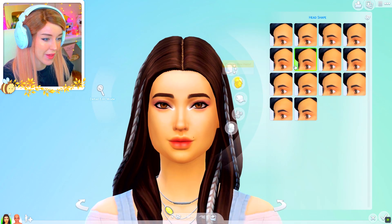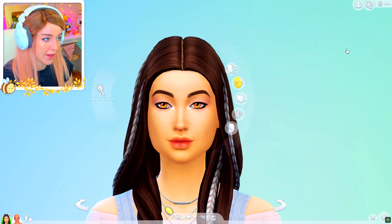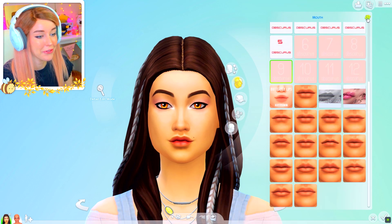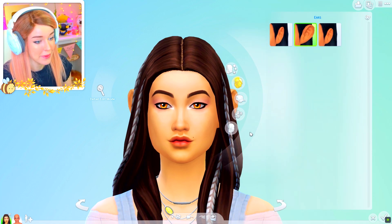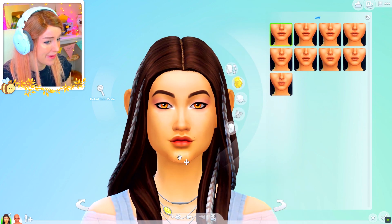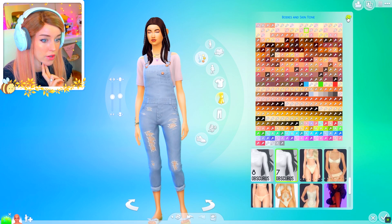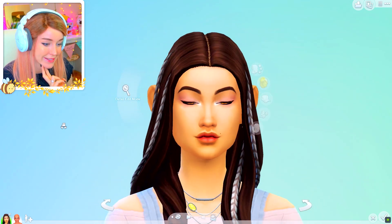Let's randomize their features — should I do their head shape? Randomizing brow, head shape, eyes, nose, jaw, lips... I'm sorry that you're losing the sim you created so much. She's ended up with big ears. I still think she's pretty cute — I actually think she's ended up very, very cute there. I don't think I can randomize skin tone, but I can randomize bodies. So we've got our randomized sim.